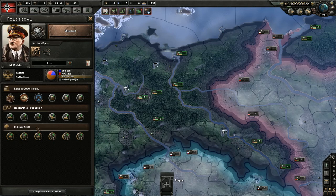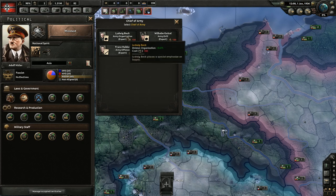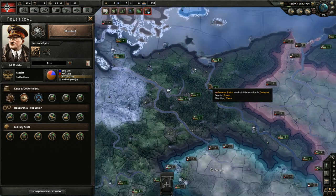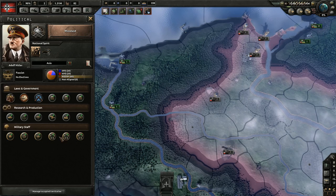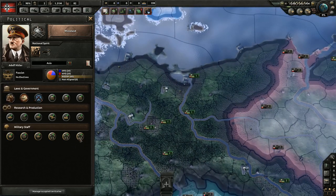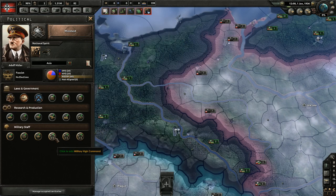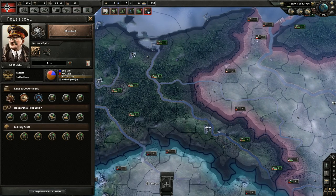Your military staff pretty much all give bonuses to your military — combat things like organization, attack, training time, and division speed. These are all associated with your ability to fight, which is one reason you'll probably want to wait to invest in them. In the 1936 scenario, these aren't really useful at this moment since you're not fighting anybody — basically just wasting political power. These are things I'd suggest you wait on until you get closer to the outbreak of war, and instead invest your political power in the research and production advisors at the top.